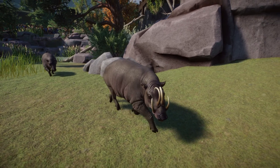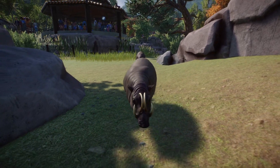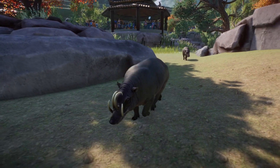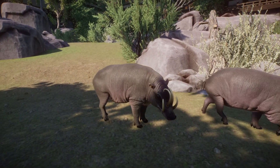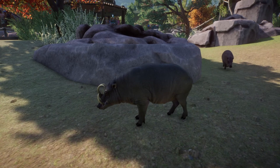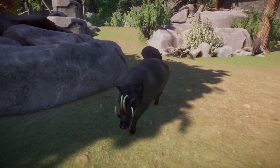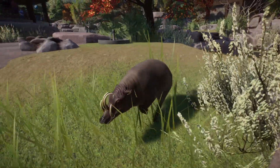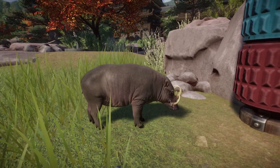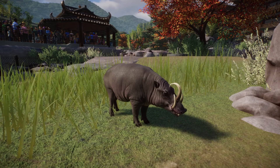Next on our list is the babirusa. It is a vulnerable animal with an estimated population in the wild of around 10,000. The babirusa is a species of pig native to the Sulawesi islands of Indonesia and several small surrounding islands. They're mostly hairless with gray skin, and the male babirusas have four tusks that curl back towards their skull. They have a head-body length of 85 to 110 centimeters and a tail length of around 30 centimeters.